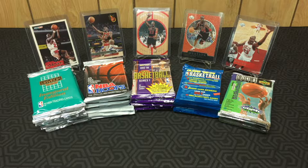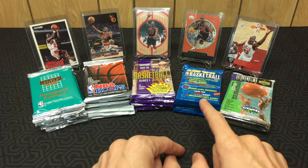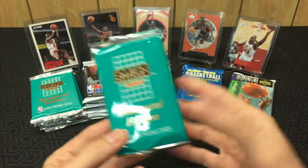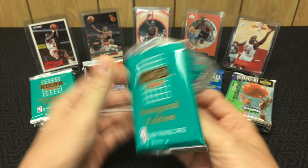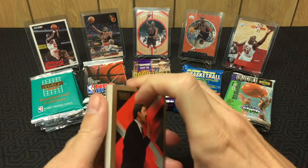How's it going everybody, Sage the Collector back with Season 2 of Jordan Hunting. First episode. As anyone who has watched previous episodes of Jordan Hunting will see, we've got some familiar packs: our '90 Skybox, '91 Hoops, '93 Topps, '95 Fleer, and '95 Upper Deck Choice. Lots of Jordans in some of these — only one Jordan in the Skybox pack. If this is your first time, there are 10 episodes in Season 1, so go back and watch those. Took a couple months off but we're back.